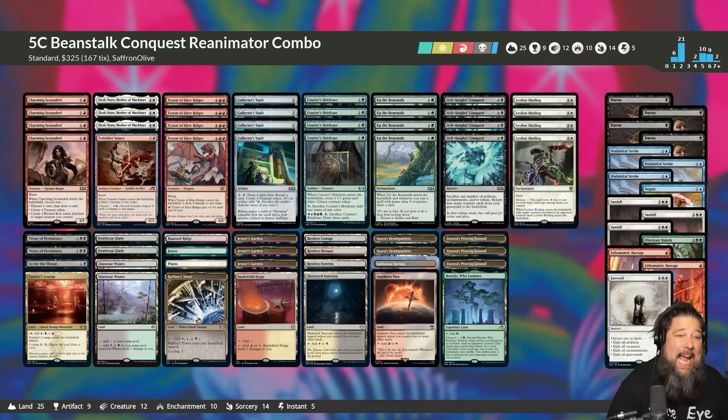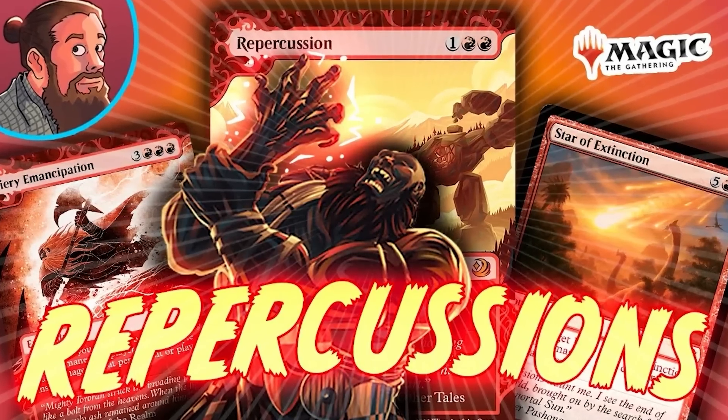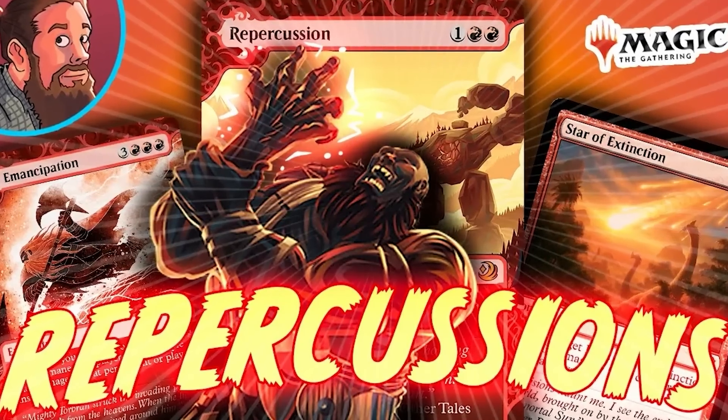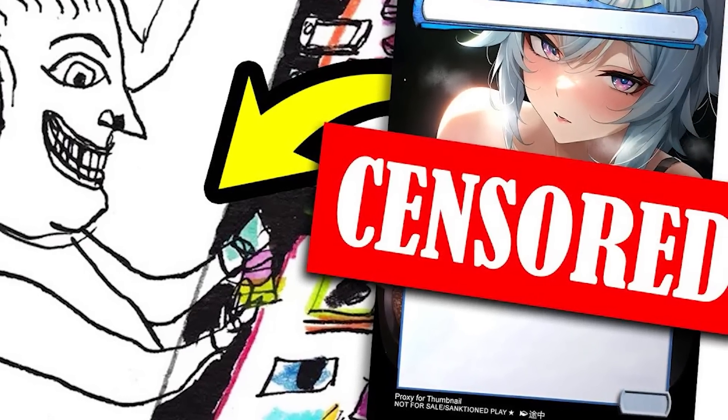I was very impressed with how the deck played — way stronger than I thought. If you're looking for something spicy that's combo-y and graveyard-y but also draws an absurd amount of cards, this seems like a great option for Standard. Up the Beanstalk is kind of the truth — with two or three out we just couldn't lose. The synergies really all came together: Collector's Vault, Courier's Briefcase, Charming Scoundrel — we usually had the fuel we needed for Lich-Knight's Conquest. That's been our deck for today, thanks for watching everyone!